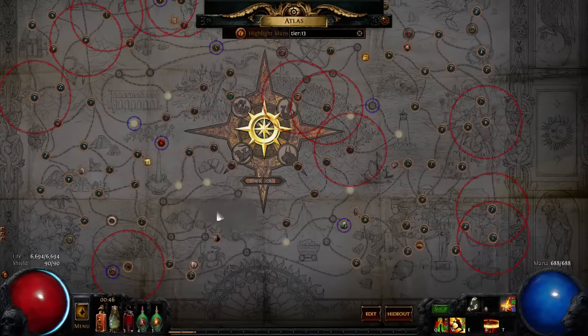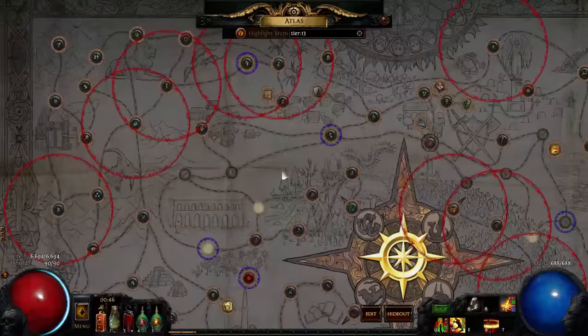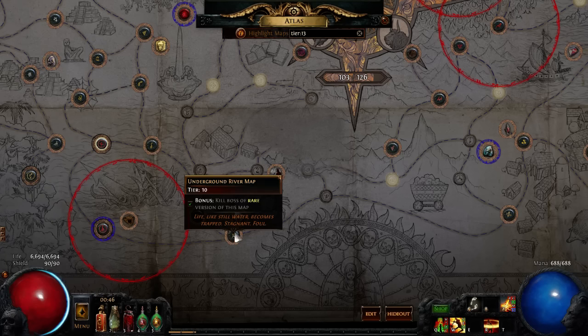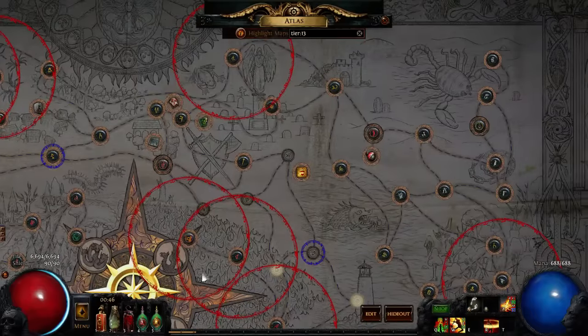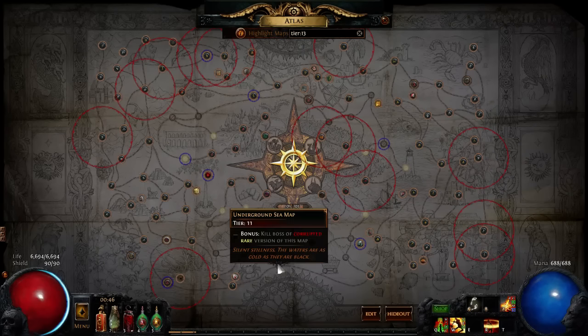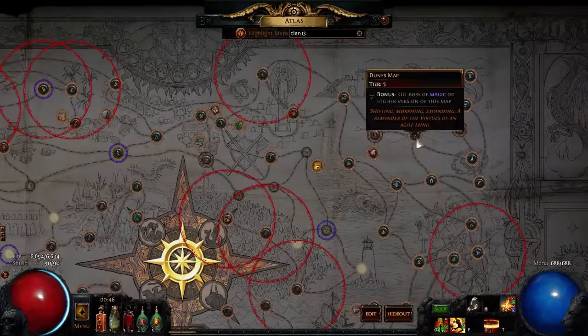That means we can go to the completed maps and only complete the ones we want, giving them a 100% chance to drop. This only really works for shaped maps. For example, if we wanted to run Underground River but didn't want Underground Sea maps to drop, that won't work for a normal map because it's linked. If we run Underground River and only have Strand active, we'll still get Underground Sea maps — a 50% chance of Strand and 50% Underground Sea. That's why shaped maps are so important: they are not linked to maps of their tier.